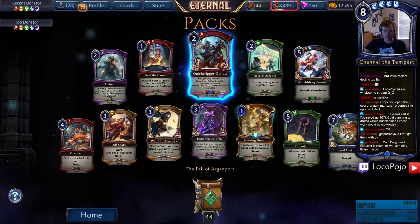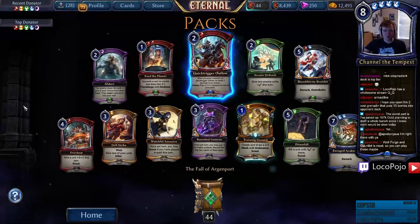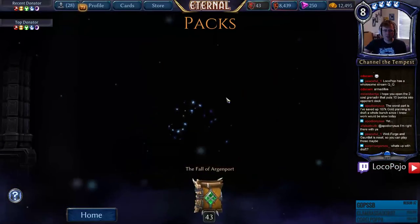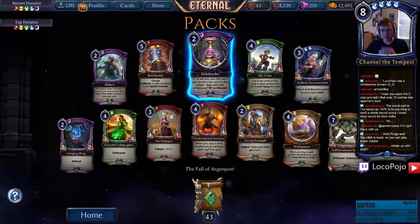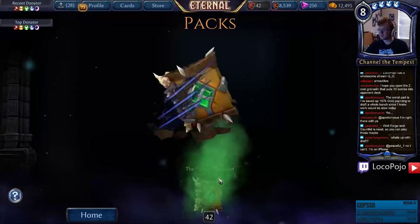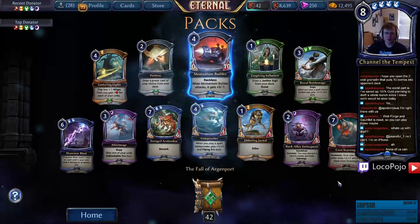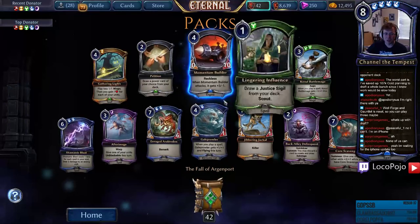Another Quick Trigger — not a rare I'm super excited about getting multiple copies of since I mostly want them in draft. Premium Training Ground too. Fear Binder again — not a lot new here. What's up with Draft? Draft is drafting. Momentum Builder — eventually we'll build the Momentum Builder deck. So many different ways to trigger it.